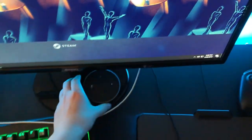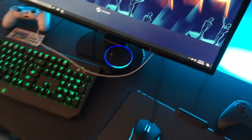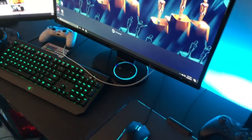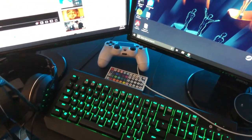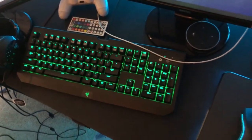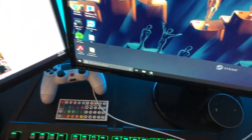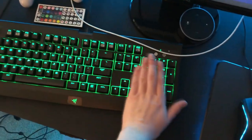Here we have an Amazon Dot — Alexa. You can see she does her thing. She's really annoying. Here we have the Razer BlackWidow 2017 Tournament Edition. It's got the clicky keys and stuff like that — it's a really nice keyboard, I love it.